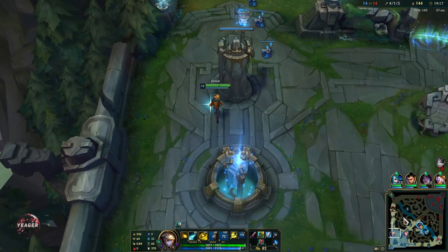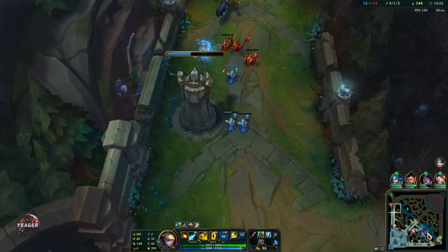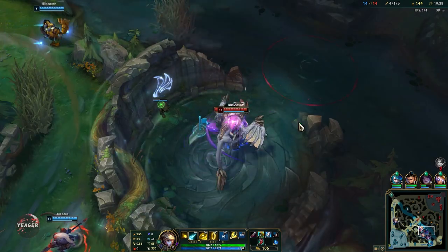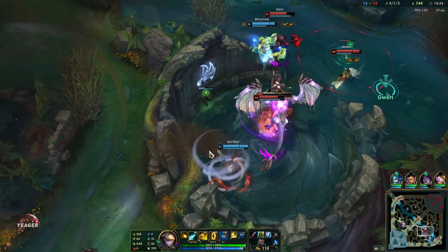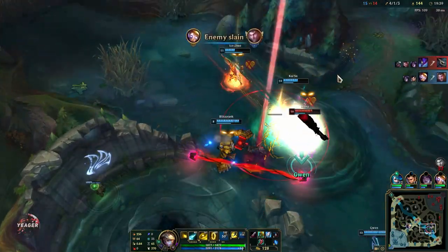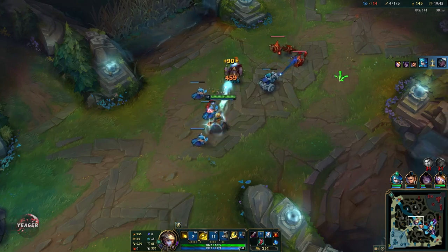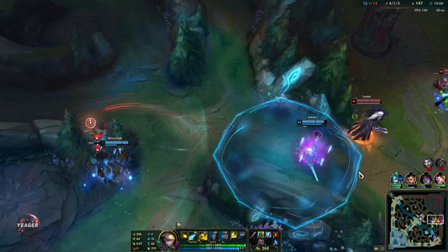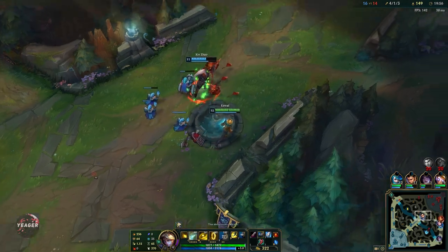We have the Divine Sunderer and also the Muramana, so our damage is absolutely ridiculous at this point. We need to start forcing fights, take objectives, and then try to look to end the game from there. It's still a bit early for the inhibitor, but at this point it's fine because if we do end up taking the inhibitor, the Baron is spawning so we can use that extra time to take down the Baron.